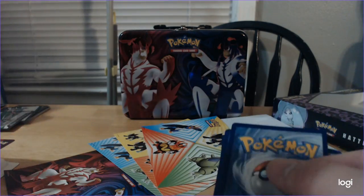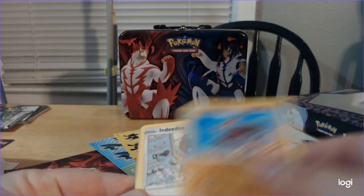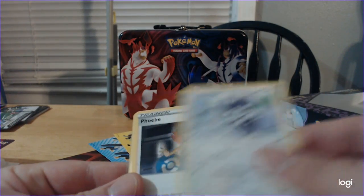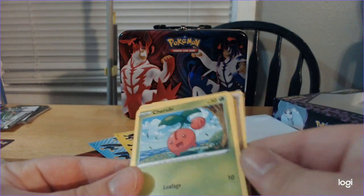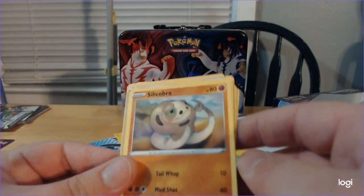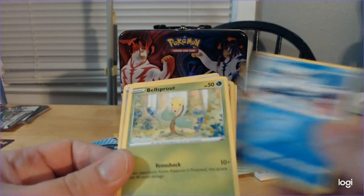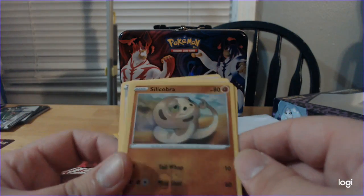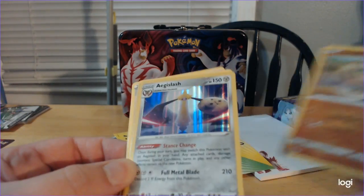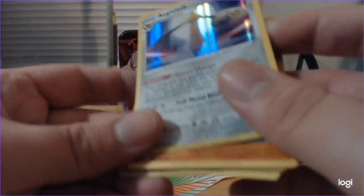Flip the Grass Energy. Gliscor, Indeedee, Phoebe, Cherubi, Rapid Strike Nyanphu, Silicobra, Galarian Mr. Mime, Bellsprout, Reverse Foil Silicobra, and Foil Aegislash. Two Aegislash in a row! Two different Aegislash.